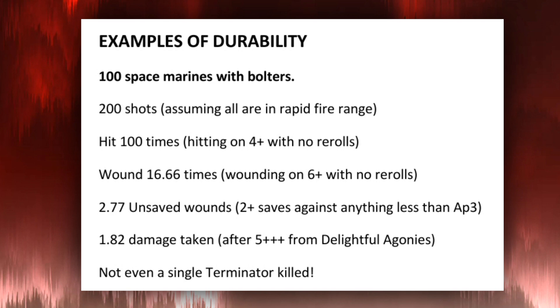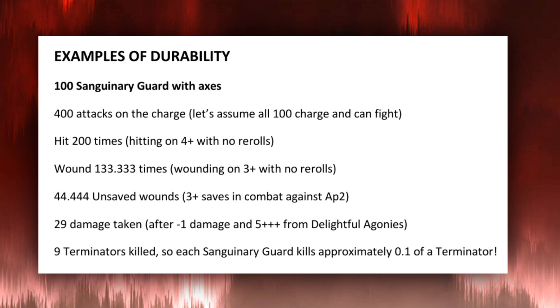What if you've got 100 Space Marines with bolters? You have 200 shots assuming all are in rapid fire range. You'll only hit 100 times — hitting on 4s with no re-rolls. You'll only wound about 16.5 times because you're wounding on a 6+ with no re-rolls. Then you'll do about 2.7 wounds because I get 2-up saves — they're less than AP -3. After the 5+ feel no pain from Delightful Agonies, it's 1.82 damage taken. You don't even kill a single Terminator with 100 Space Marines.